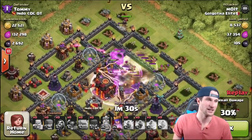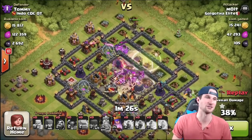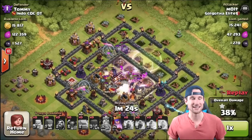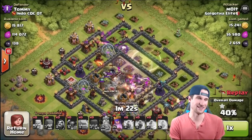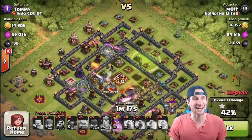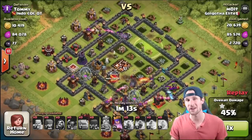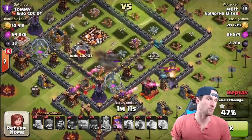We are up in this base, going crazy right now! We're at 30 percent — you can see we're in the center of the base and our Pekkas and barbarian king are about to wreck everything in the middle. The king just went down but he did a lot of damage. We're already at 45 percent — got that one star!